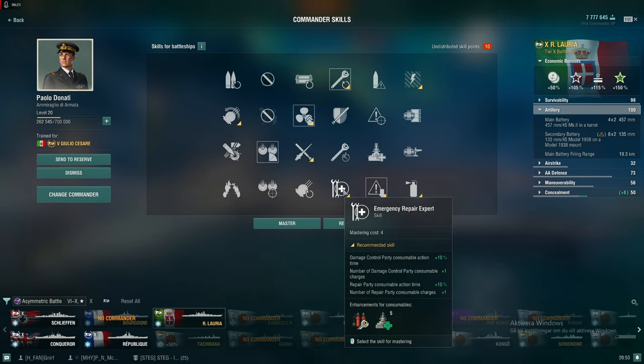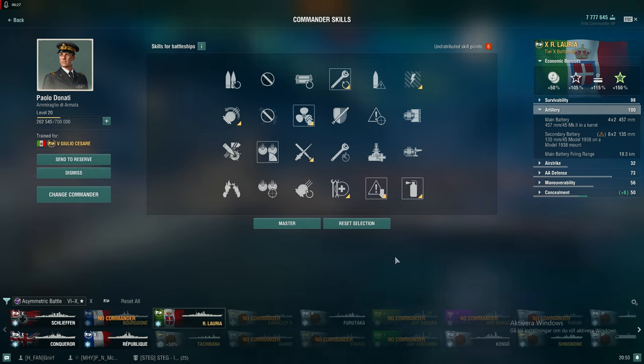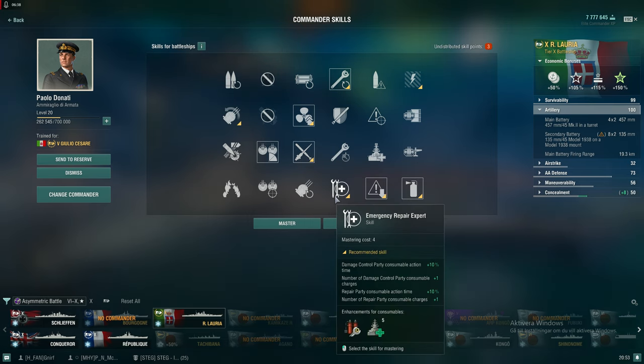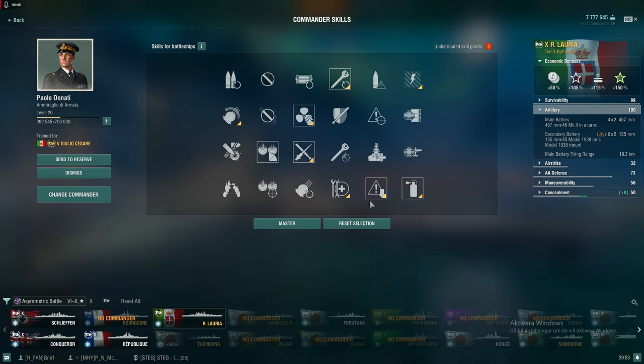With the remaining 10 points: one more repair party charge, and then I'll wait for one more point to get probably the Reload skill. That's what I'll go for, so I'll wait to accumulate one more point to unlock that skill.